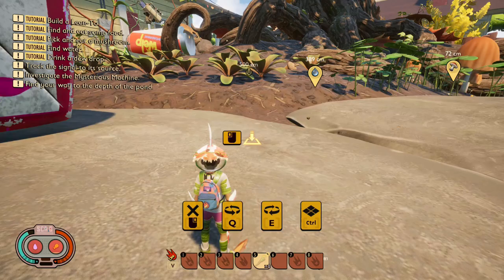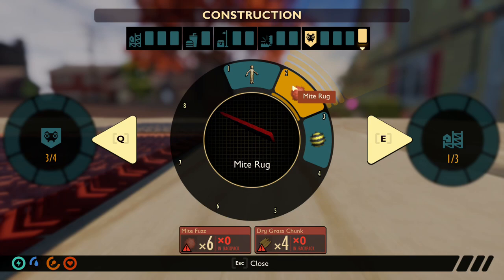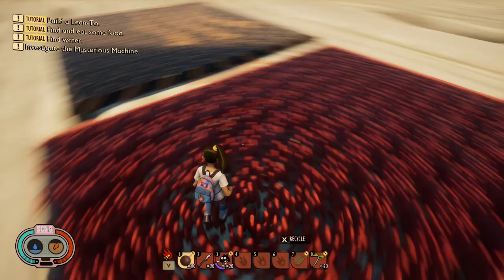Now we move onto buildable objects. Starting off very basic is the triangle stem wall — I have no idea why this isn't already in the game as it's literally just a triangle version of the stem wall. For decoration, it looks like we will be getting two rugs: the mite rug and the bee rug, both made with dry grass chunks and either mite or bee fuzz. I'm personally not the biggest fan as they may be a little too big and I don't like the individual strand look, but I'm sure many will appreciate the addition.